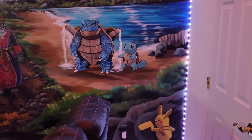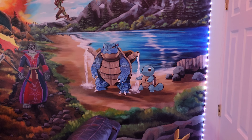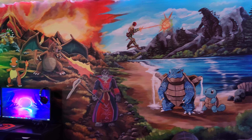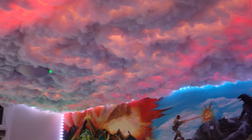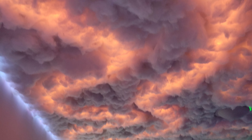We have the custom artwork done by Jen Aaron — absolutely mind-blowing when you see this in person. She took all my favorite video game characters from childhood and painted them onto the wall in a custom format. On top of that, if you take a look at the ceiling, the entire ceiling in the room is done in this cloud setup fashion where we can have a wide array of colors.